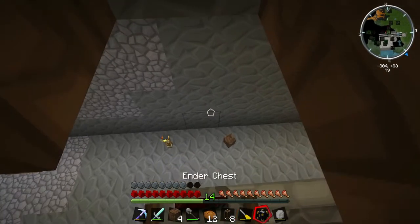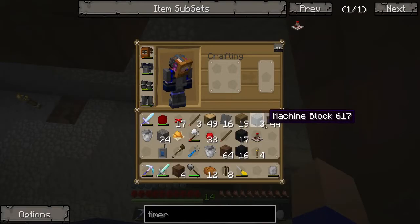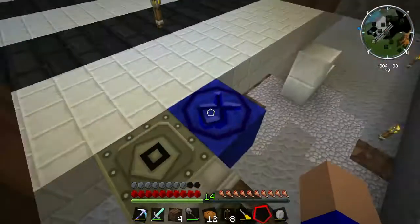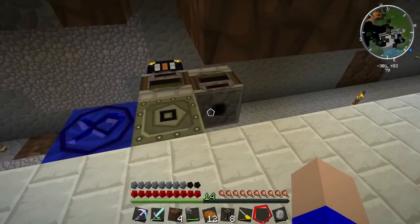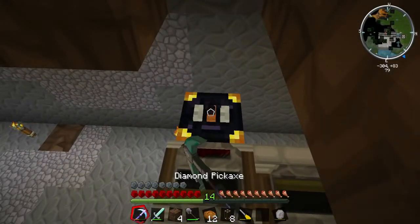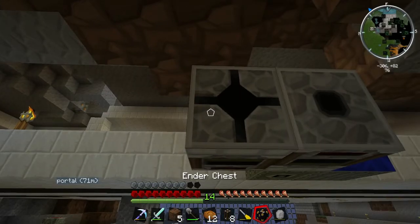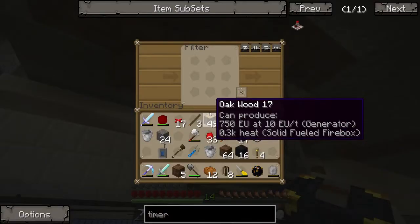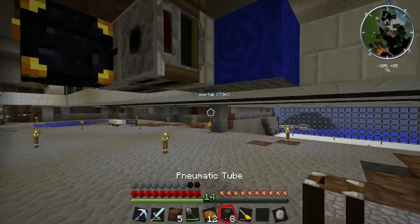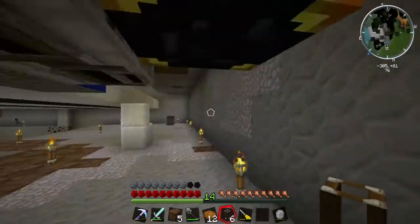So the ender chest goes there. And it gets set to be... where's the orange dye? There. White, orange, white. If we open that, it's full of lapatron crystals. Nice. We put that in the wrong damn place — it needs to go there. That's where it needs to be going. Then we need a tube there and a tube there, and I hope to God that that works.